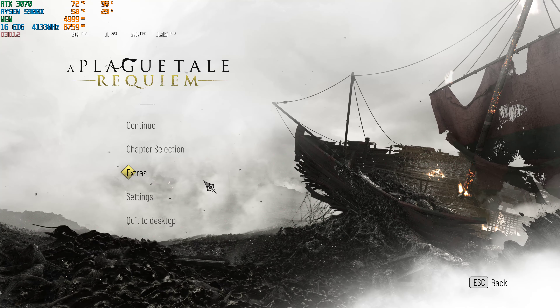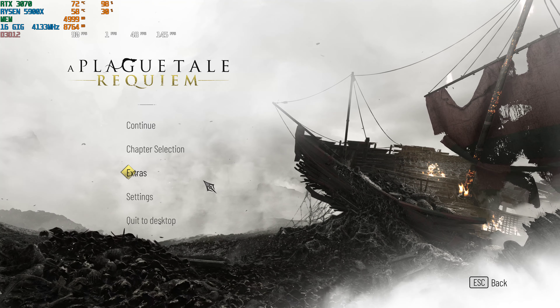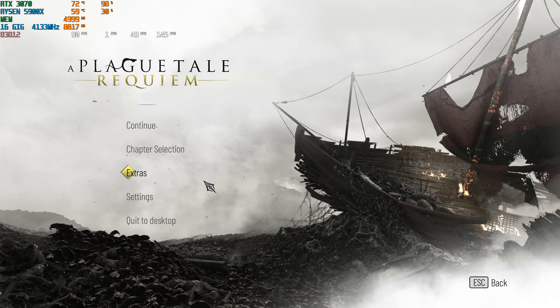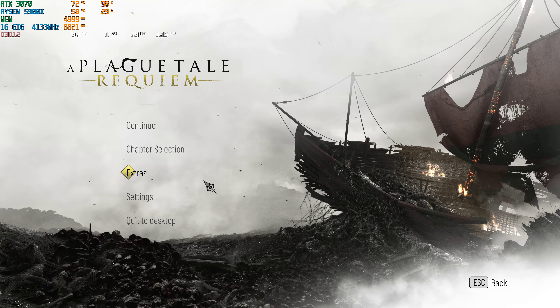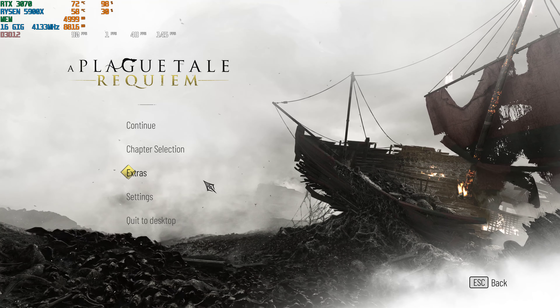Now we're switching to the Quality setting — this is the best graphical quality you can have in DLSS. The frame rate has gone down because of the higher graphical output — we're at 40 to 48 fps. Even so, remember on the consoles in high refresh rate mode they could only reach about 40 fps on the PS5 and Series X. We're sitting at 46-47 fps in DLSS Quality mode.